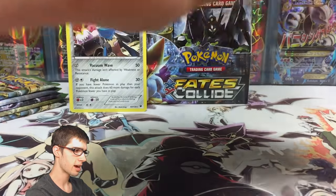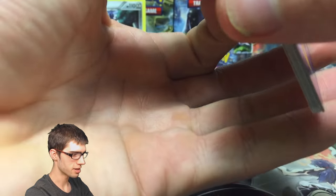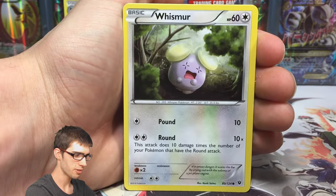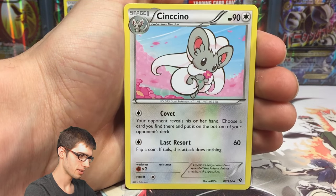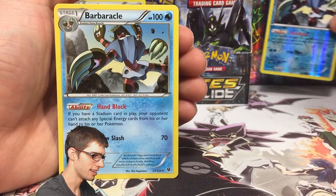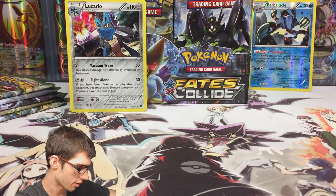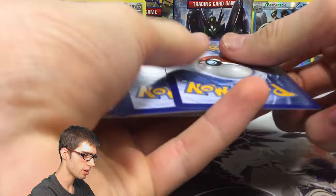Next pack — Delphox Break. This case has come through once again; we've managed to pull every single Full Art and Secret Rare from the set, just like Breakthrough did. In Breakpoint we missed out by one card — the Espeon EX Full Art — which sucks. We got a Chinchino, a Reverse Rare Barbarical, and a Regular Rare Barbarical — two Barbaricals in one pack. Barbarical has Hand Block and Claw Slash.